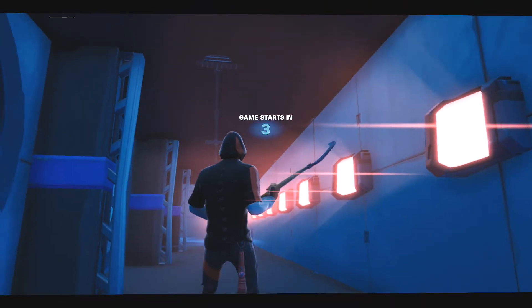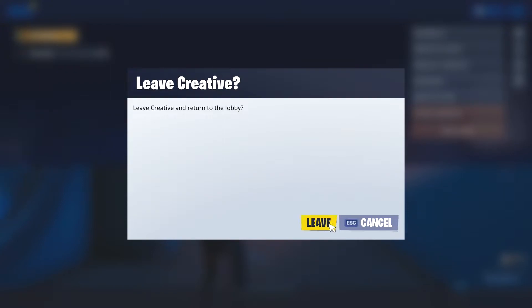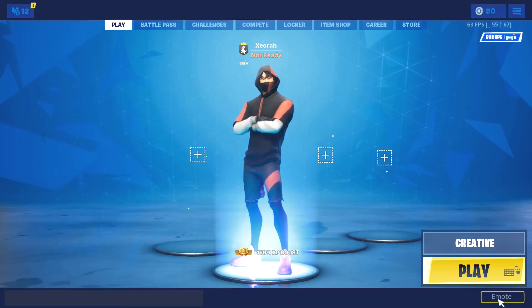As soon as it's loaded, you want to start the game as quick as you can — almost instantly. Then as soon as the game starts, you want to leave the match. Leave creative fully, not just back to hub or end the game. You have to press the bit that says 'leave creative.' Then once you've left, wait for it to load again.